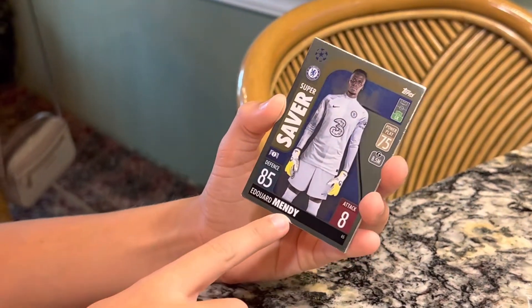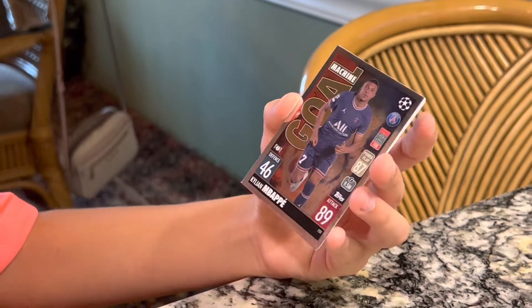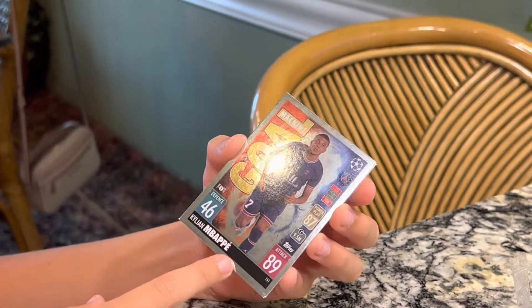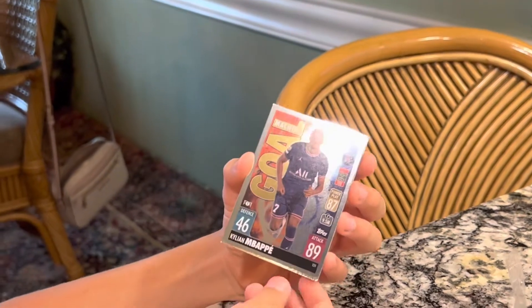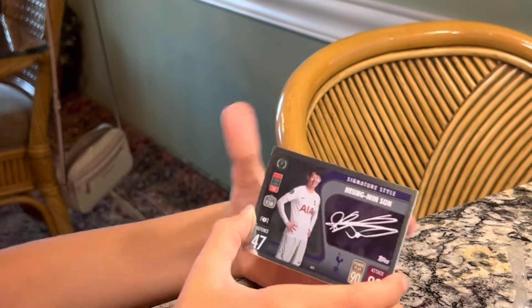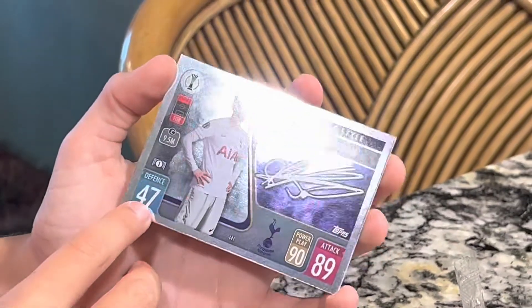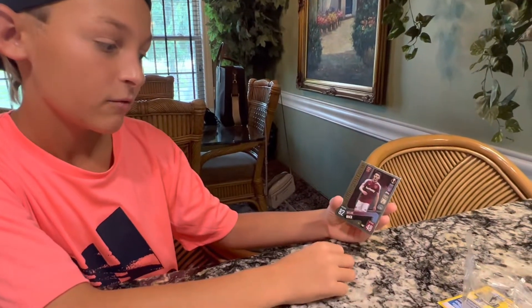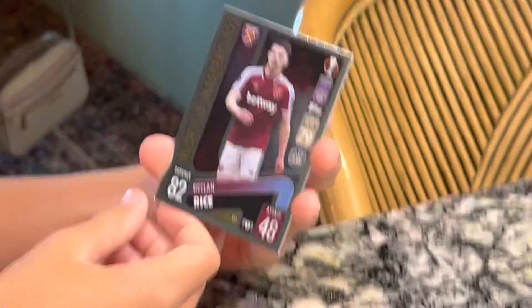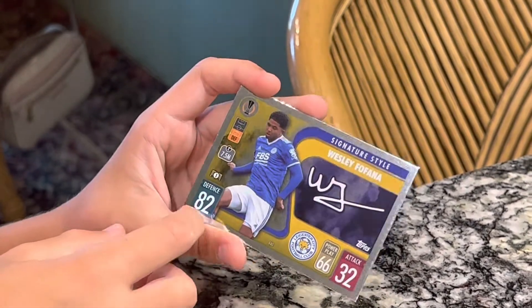Then we have Edouard Mendy, also one of my favorite goalkeepers — really good card, 85 defense. Let's be honest, who didn't want this card? Kylian Mbappe, one of the best youngsters in the world — 89 attack, 46 defense as a goal machine card. I've been waiting to get one of these so badly. It's a signature style — 89 attack and 47 defense. I also think they didn't do him very good there; he should have had way higher attack. Here we have Declan Rice with an 82 defense and 48 attack — I think he's pretty good there. And then another signature style: Wesley Fofana for our last card, 82 defense and 32 attack.